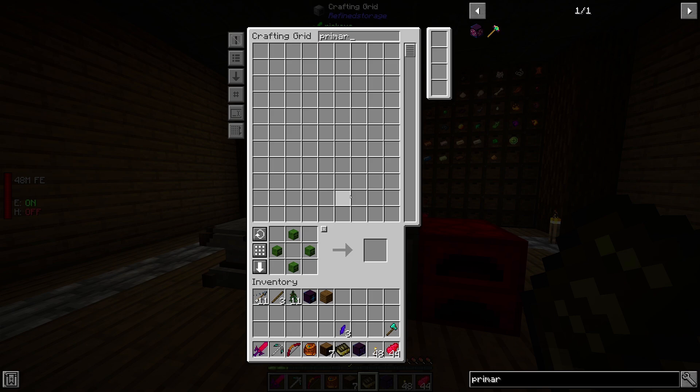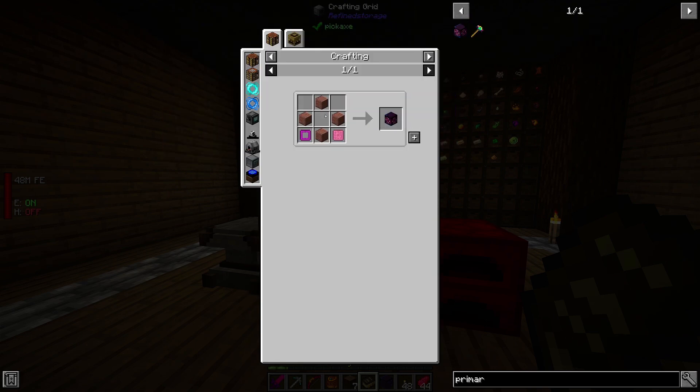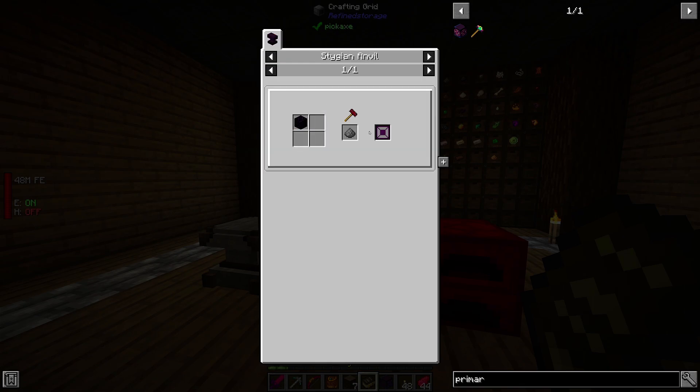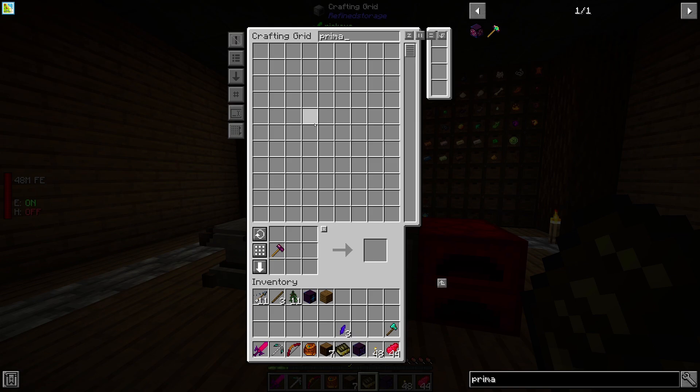Let's craft everything it said. We need a heart — we have that. We need a primary base. Primary base needs pink dye plates, which need a magenta dye casing. For the dye casing we need gunpowder, obsidian, and a magma block.